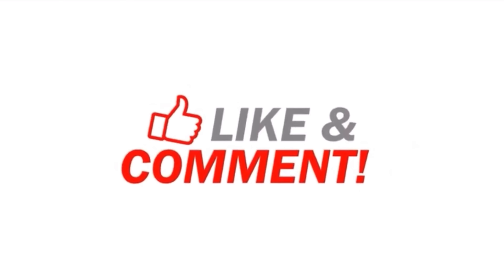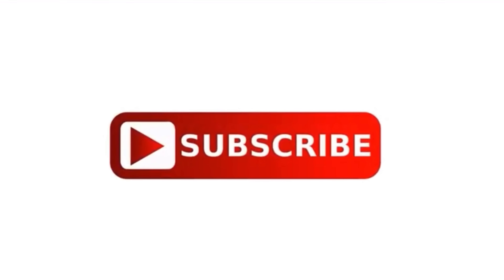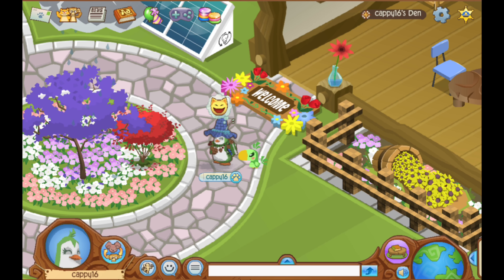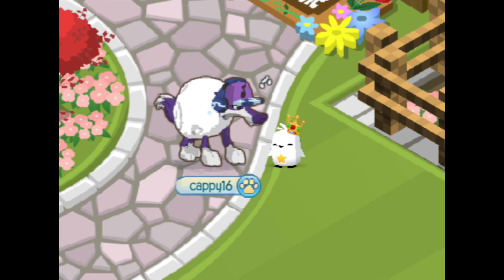Before we get on with the video, please remember to like and subscribe if you want to see more content like this, and leave a comment below of which item is your favorite in this video that I'll be trading for. To start off, I'll be trying to trade for a Club Geo's hat and headphones — but no kidding, I was going around JAMA and there was a penguin offering it out for free. I just traded like some Christmas hat for it, and now it's worth a den beta. So cool.